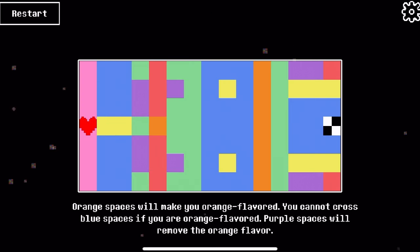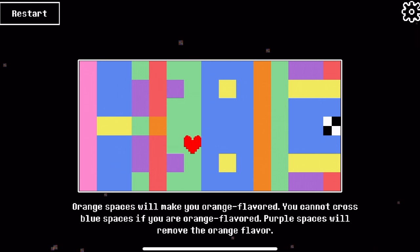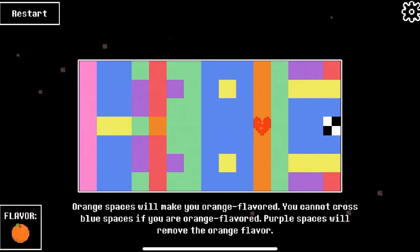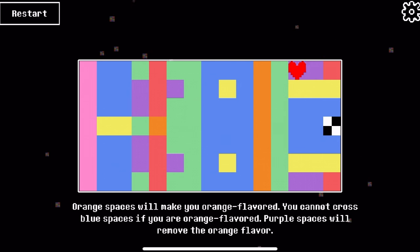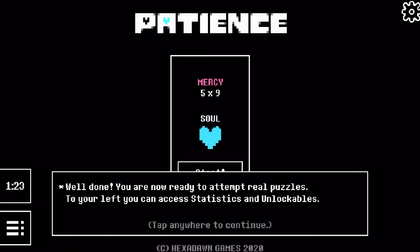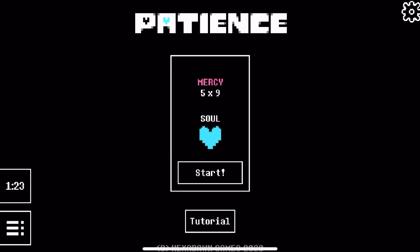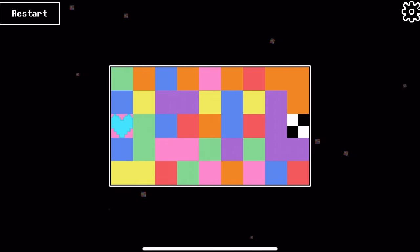Orange tiles will make you taste like oranges, and fish like to eat that. So now we taste like orange, so the fish won't let us pass. Purple will be purple scented instead. And it remains like that. Easy enough. Now it's time for the first real level. Patience. Mercy. Five times nine. Here we go. Easy enough.